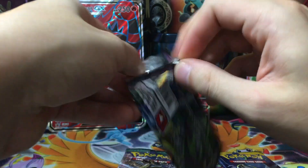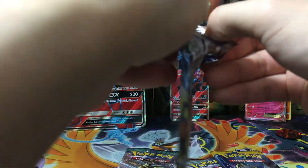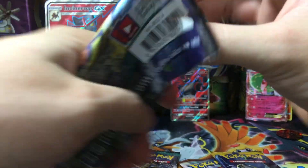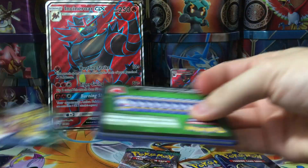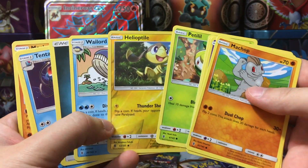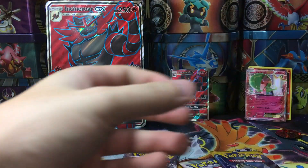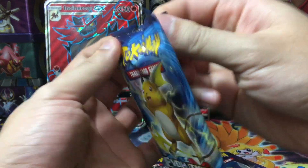Maybe Guardians Rising can give us a little luck here — maybe we get a Tapu Lele, who knows. Let's see what kind of code card we're getting. It's going to be a green code, so nothing special, but a Helioptile reverse. You guys got a glimpse at the other cards. Let's move on to Evolutions.